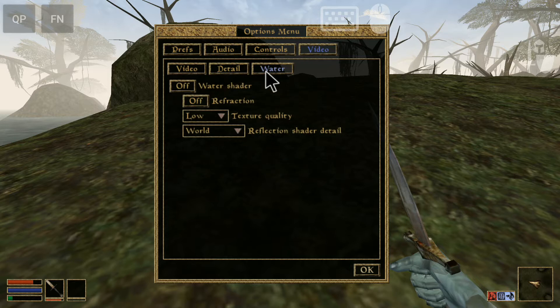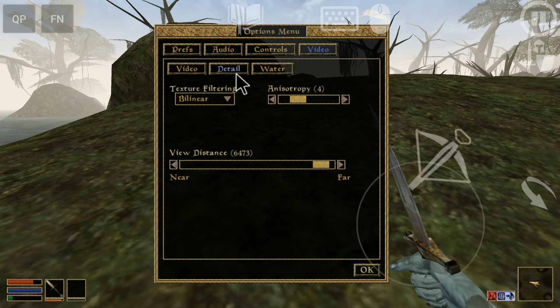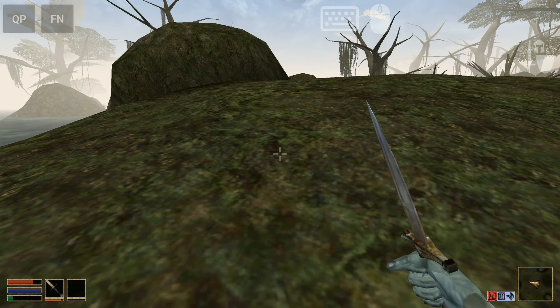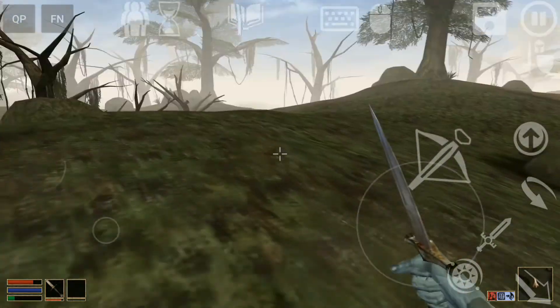Here it is. The water shader is off, and the reflection as well, and texture quality is low — which is what I was talking about. The view distance however is on far, and I just can't play with it on near because it's horrible — you have all that white mist around you and that's not cool.